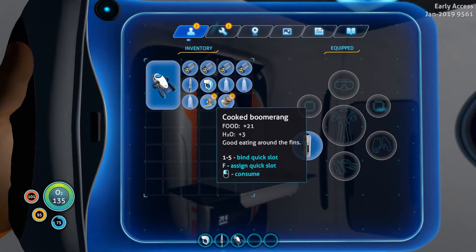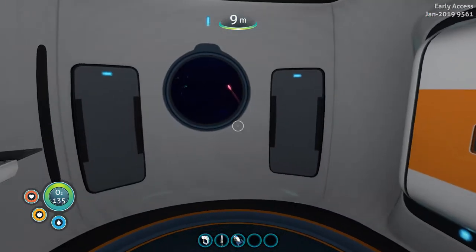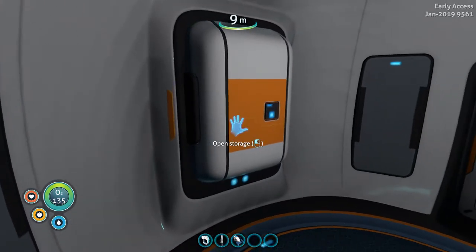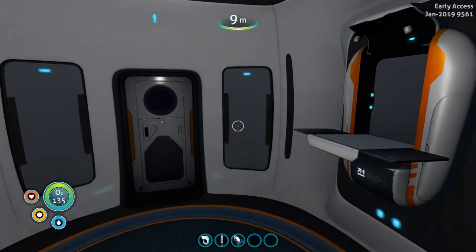Hey everybody, it's BC here, welcome to another episode of Subnautica Below Zero. I was actually getting stuff ready before a little bit of a trip. I went ahead and did some collecting just before I started recording — got some ribbon plants to make some batteries, and did a little bit of inventory management. I also made a couple of floating containers which I have outside.